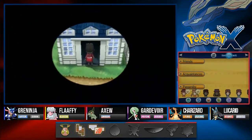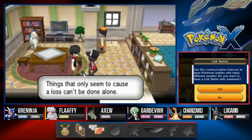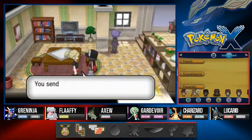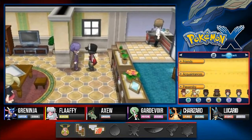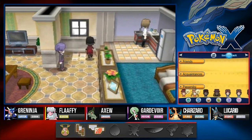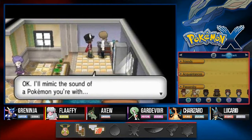I'm talking to everybody before battling Serena. An NPC talks about sharing trees and competition among Pokemon. Another house has someone who mentions triple and rotation battles got their start in Unova. Then there's someone who wants to play a song - sit back with a cup of tea and listen. Then another person says they'll mimic a Pokemon sound - please listen to the sound of a Pokemon you're with.